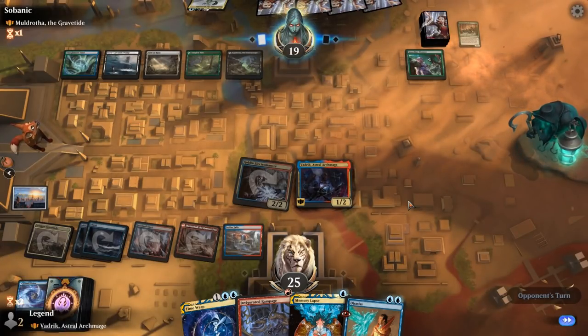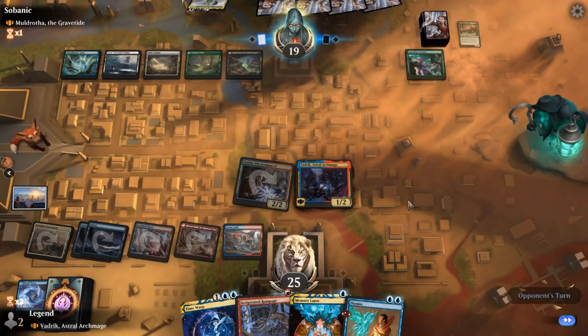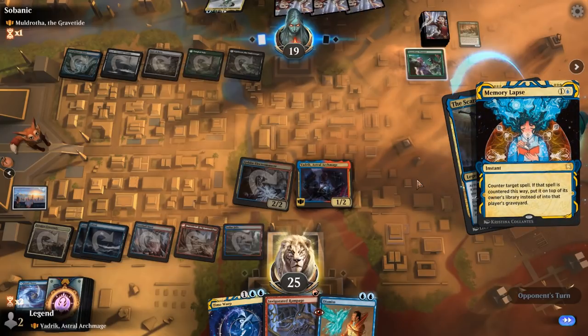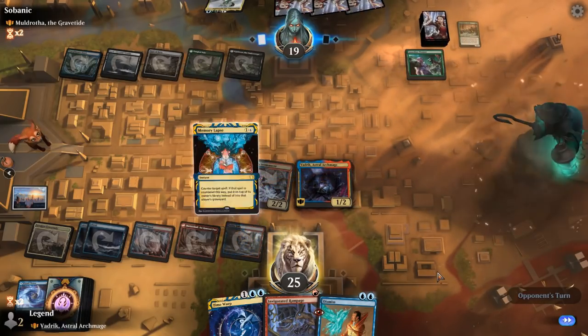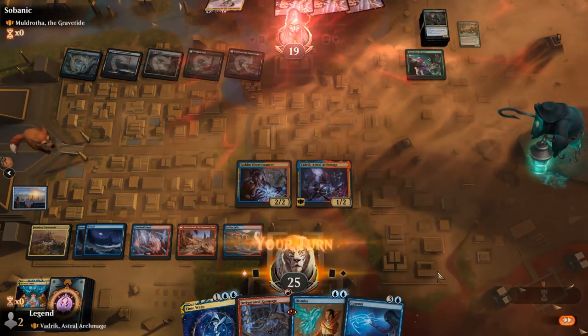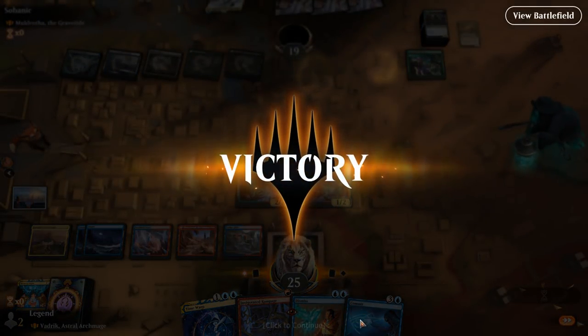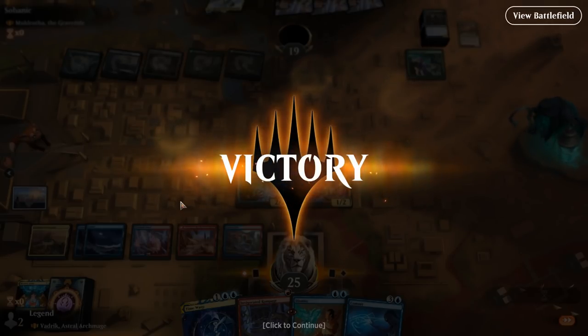Still waiting for a big card draw effect. Scarab God gets sent packing and our opponent has seen enough. We get to untap with Vedric, and Commit to Memory was actually a perfect draw — we can potentially use the Memory half to refuel and still have mana to counter whatever our opponent plays next. On to the next game.